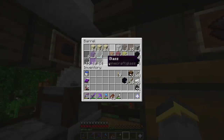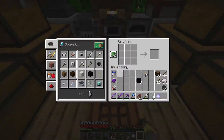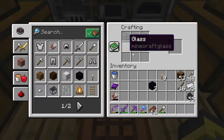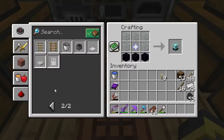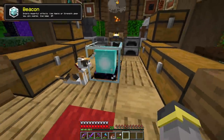We absolutely cleaned up that wither — it was such an easy fight, definitely the best time I've ever had with a wither. After you take out the wither you'll get the nether star. Go back to a crafting table with the nether star, some clear glass, and some obsidian, put it in the crafting grid, and boom — you have a beacon.